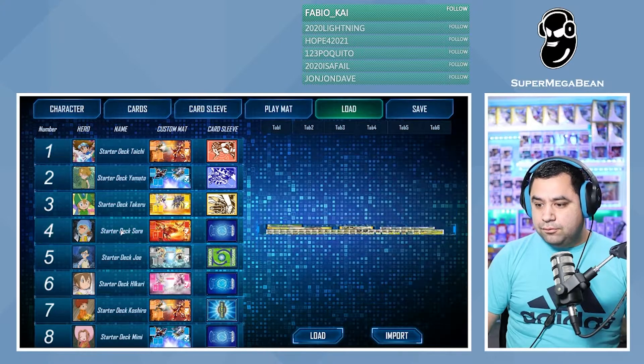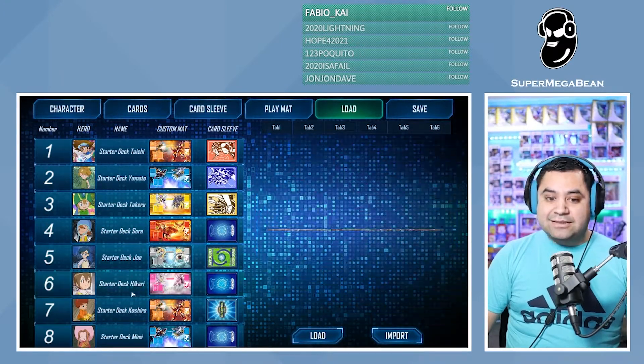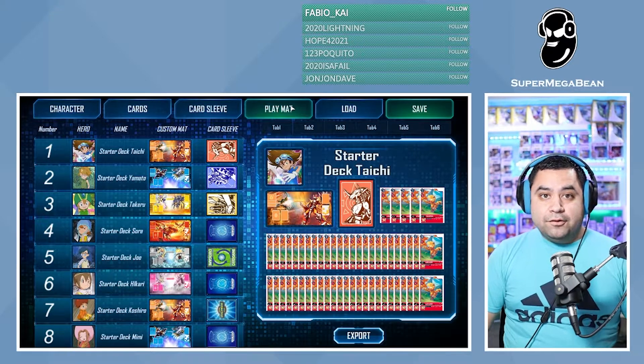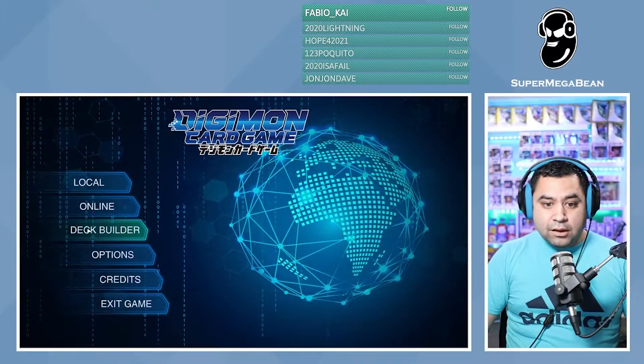You can go through and I think you can load these and actually edit them as they are. You'll see the names here. I hated using this deck. And then when you're done, you just go back to character and back out. Okay, so that was the deck builder.